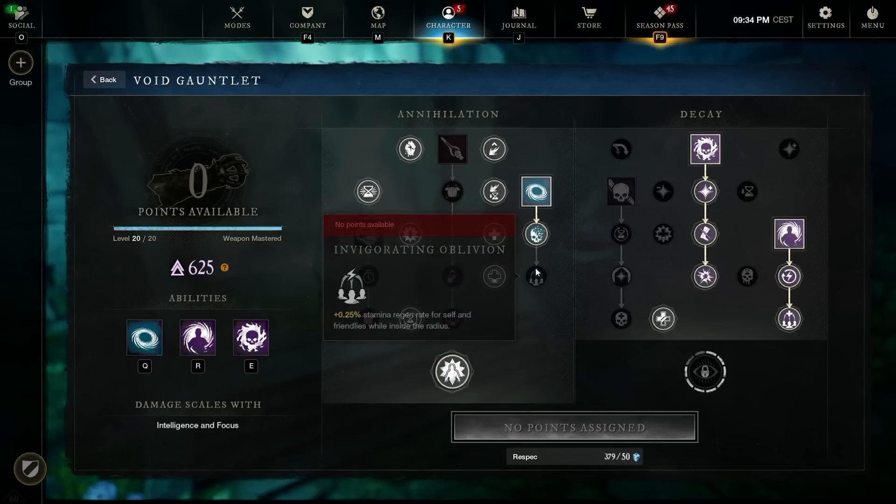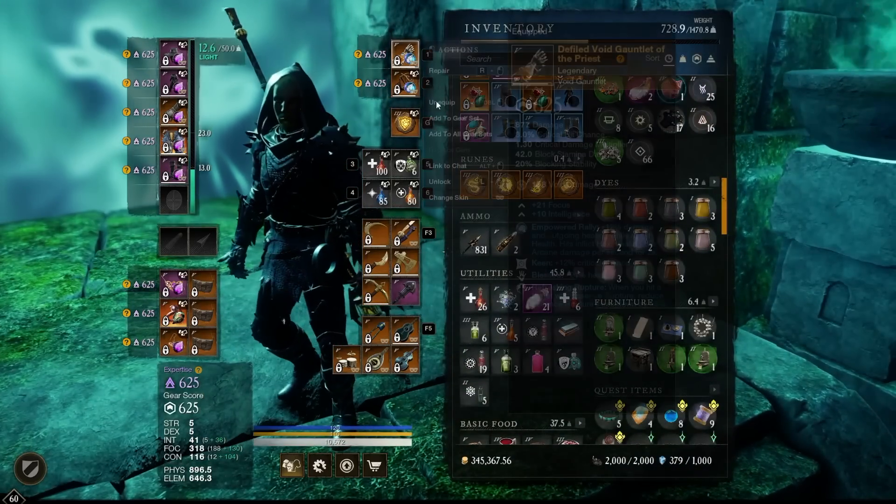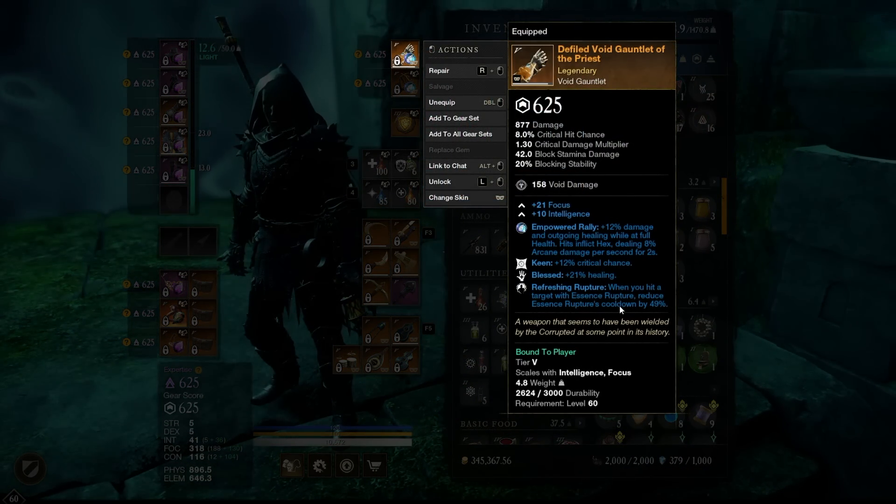No Void Blade. We don't take the Invigorated Oblivion point either because they really nerfed it. But we have Orb of Decay for some healing, Essence Rupture for some healing, and Oblivion for the damage buff. We've also got Blast on the Void Gauntlet as well — it's not necessary, but it can increase the healing a little bit.